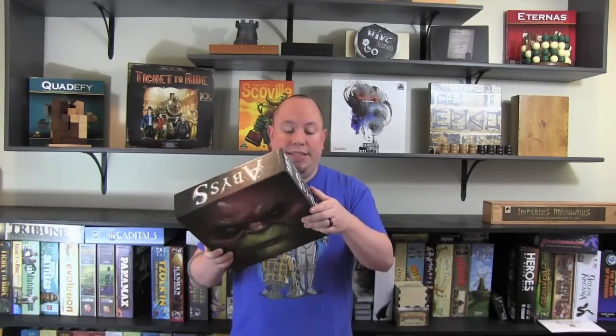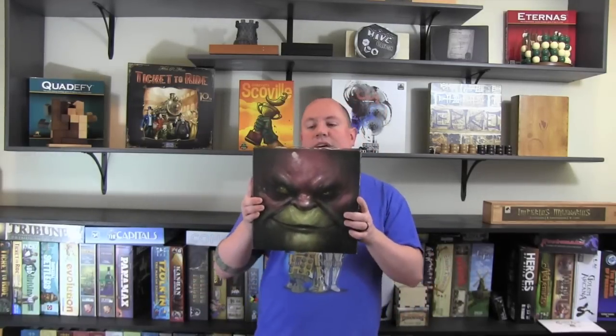Hey everybody, it's Ryan Metzler here again, and today we are going to take a look at another Essen release. This is Abyss. Abyss is a game from Bombex and Asmodee, and just look at the cover art on this game. It's beautiful.